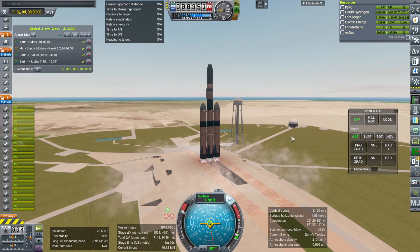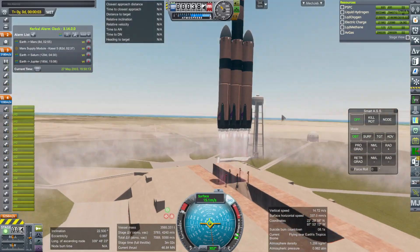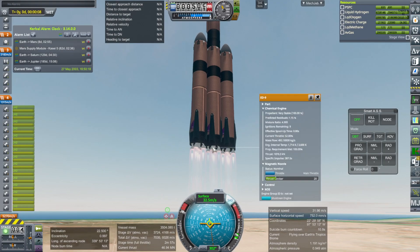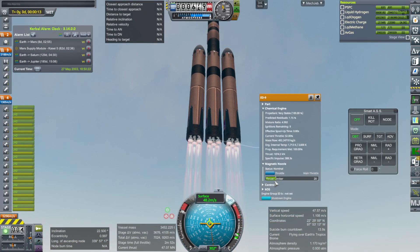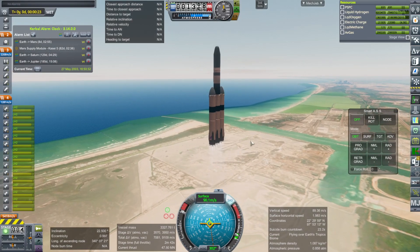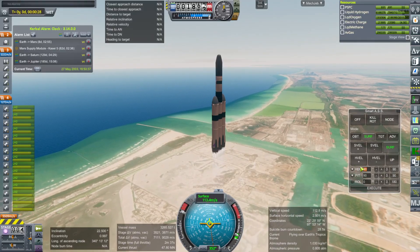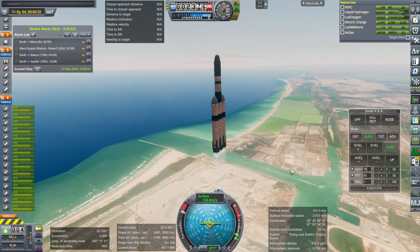And launch — off it goes. Now, it might have occurred to you that the core would deplete at the same time as the boosters if not for some throttle-down. The outer engines on the core are already throttled down, thrust limited to 20, but that ends up being a 52% throttle because the bottom of their throttle range is 40. The center engine is at full throttle because I don't want to mess with it, and we're potentially going to want it to try and come down.